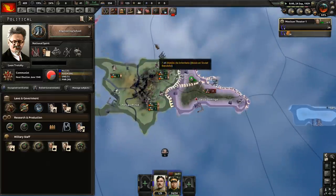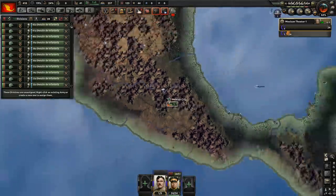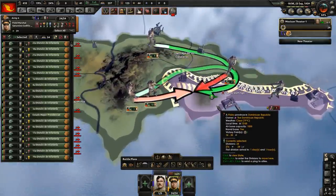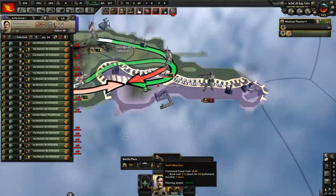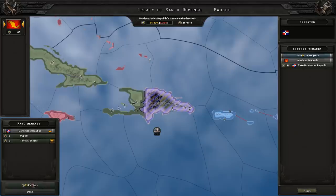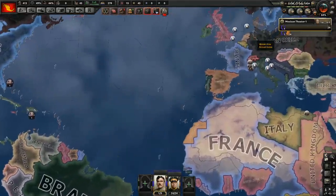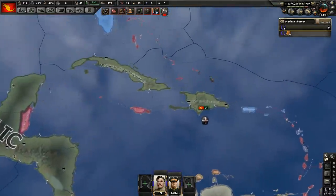We are invited into the Comintern, but we will not accept. The Dominican Republic joins the Axis — crap. Can I make them capitulate before the Germans join the war? Press the attack with everything we have. Yes, we can. We managed to defeat them before they called their allies in. So they joined the Axis, but didn't manage to call Germany into our war. I had to push quite hard to do this, but we succeeded.